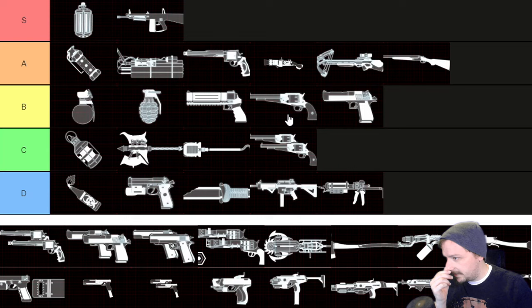Dual 1858s are an okay option, but I'd actually put them below a single 1858 because you're getting the single one for extra value. You're taking these if you found another one on the ground or started out with them, which is okay. They do decent damage and scale well with upgrades, but you can do better for the weight on Survivalists. So I think they're kind of average — C tier.